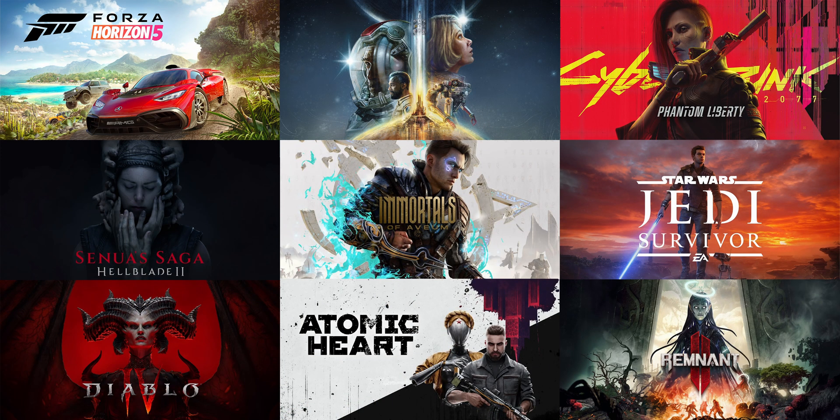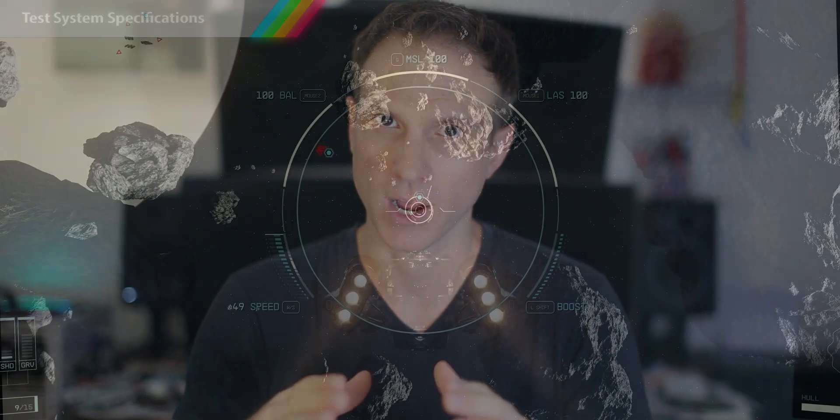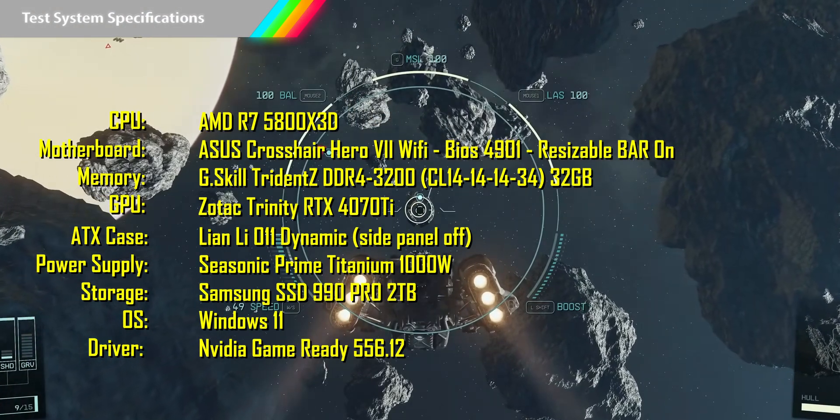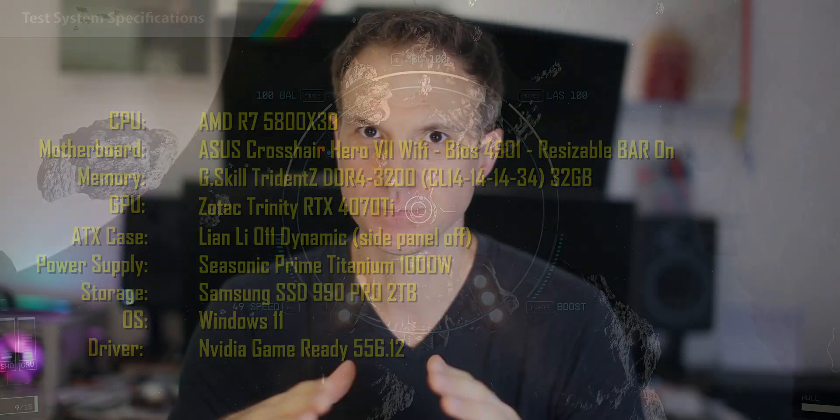I have nine games that support the full array of DLSS 3 features. One thing to keep in mind when looking at the results is that DLSS frame generation requires extra GPU resources to run, including memory. And so as these resources run out, the returns on frame generation drop. I'm going to flash the specs of my test system on screen now, so you can pause the video if you want to take them in. Now let's get into those results.